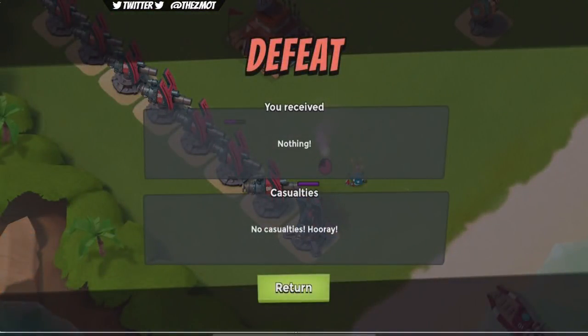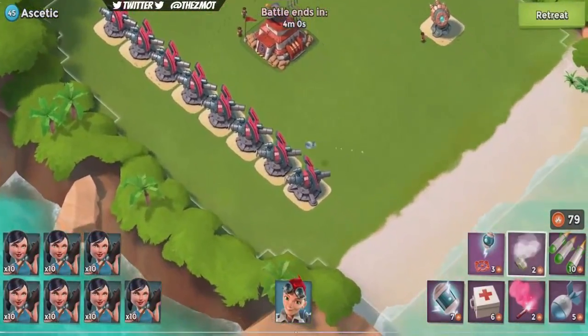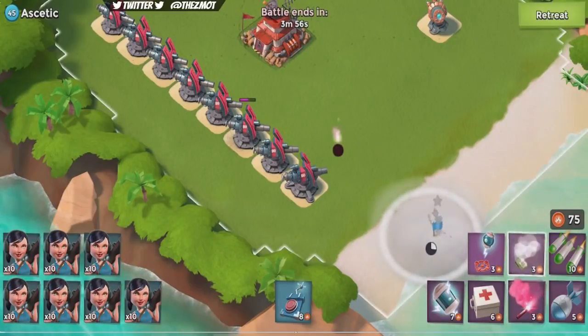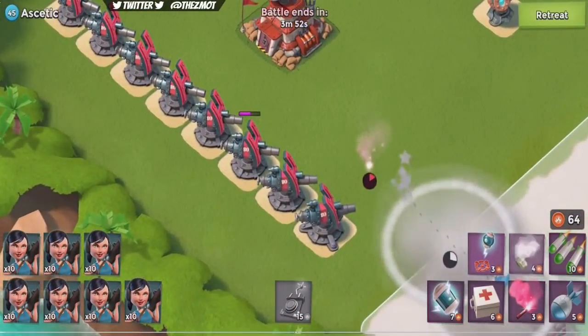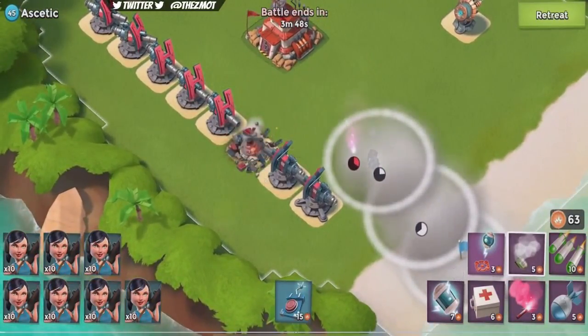Even though I gave her a tile or even two, she did not walk all the way to the flare — it can be incredibly frustrating. This is why you need to be very cautious about how you use Everspark. Make sure she actually walks out of the smoke, walks out, and then re-smoke her.